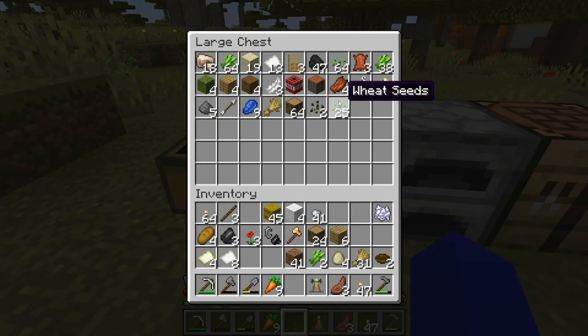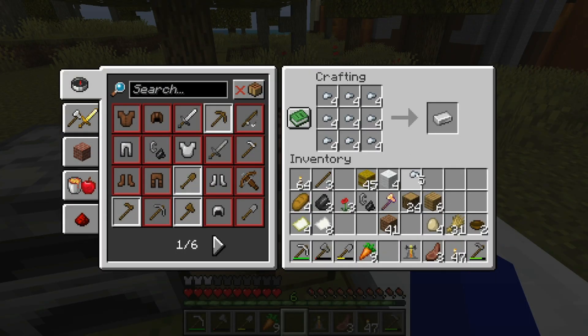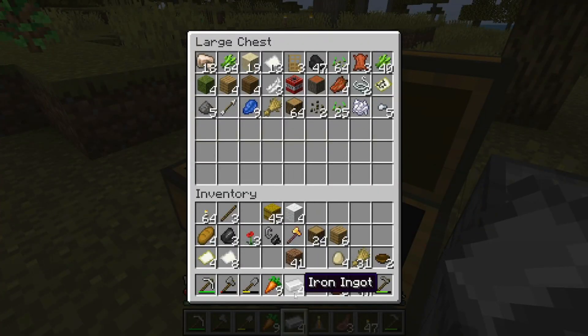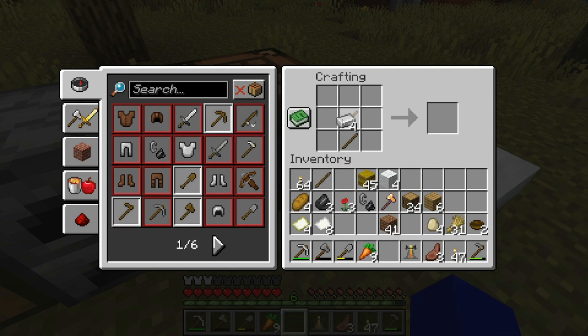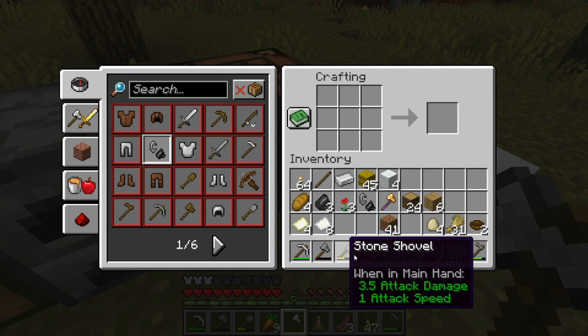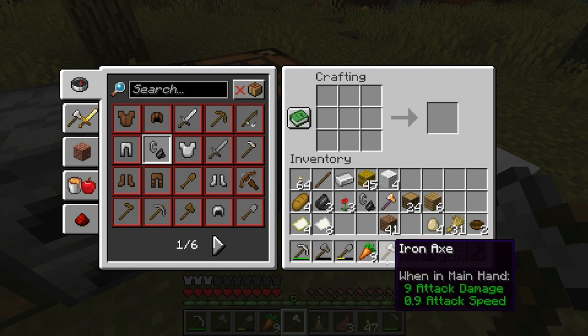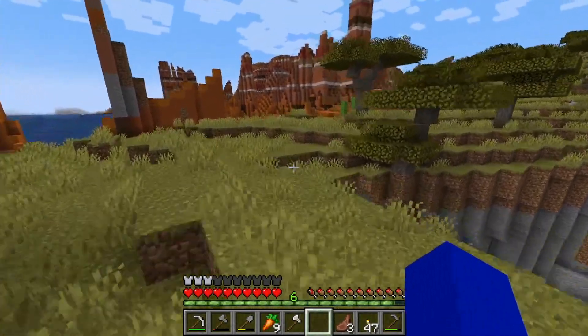We've got 64 seeds, some sugar cane, bone meal, and five — wait, four — iron ingots. Should I make an iron axe? You know what, yes — axes do more damage. But wait, why is the iron axe worse? That's actually worse. Anyway, next on the list: get those diamonds.